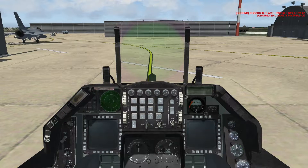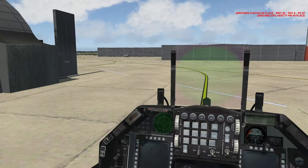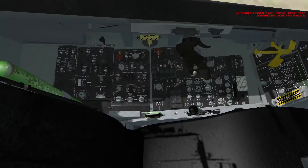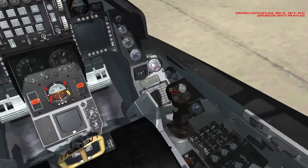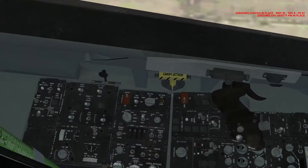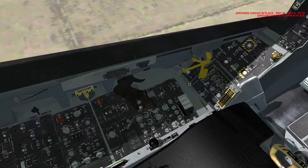Alright, loaded up a mission and let's go ahead with a cold start. You're getting into Falcon BMS and you want the experience of firing up a cold F-16, so here's everything you need to know and nothing you don't. First thing I like to do — the pilot model in BMS gets in the way, so I like to remove it, because his body covers a lot of the cockpit including ejection controls.